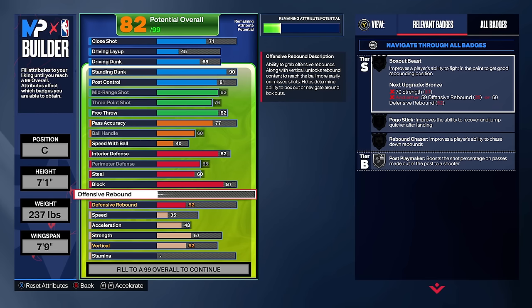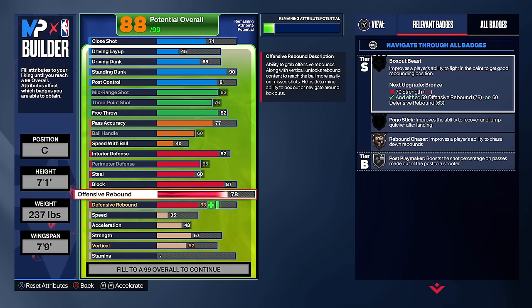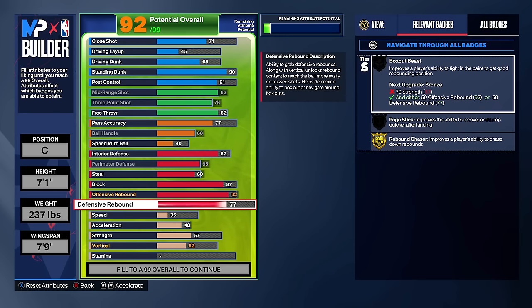That's why we upgrade offensive rebound higher than defensive rebound. Offensive rebound goes to 92 for goal rebound chaser. After that, we don't need to upgrade defensive rebound much more for badges, but I'll put it to 84 for the rating. As long as you know how to box out, have box out beast badge, and can grab a rebound by pressing a button, you don't need a high defensive rebound rating.